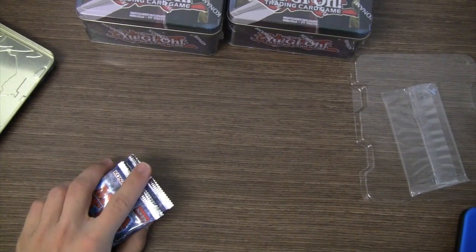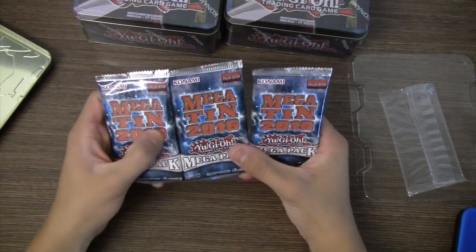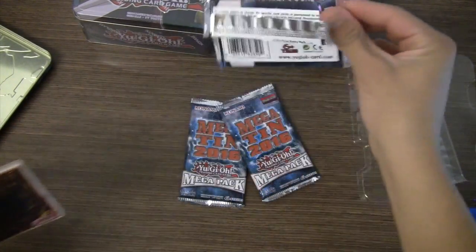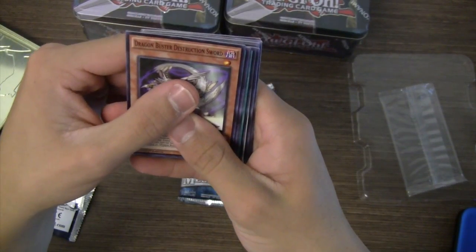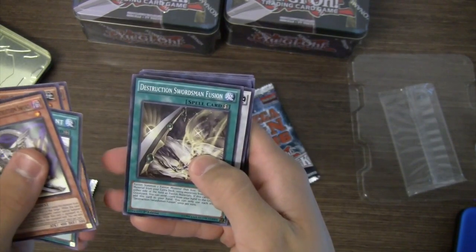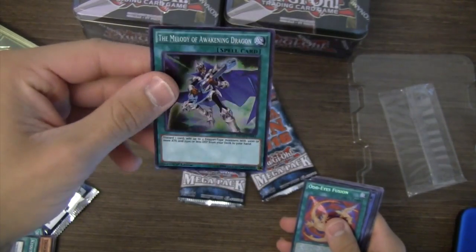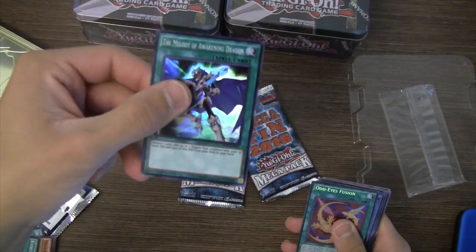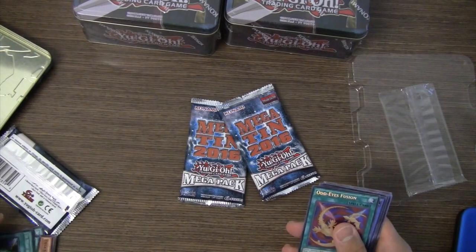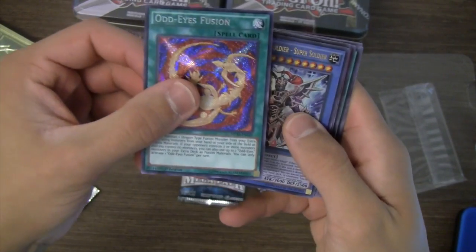Now we have our three mega packs. I'm really hoping for Solemn Strike and Cyber Dragon Infinity, but there's a lot of awesome cards so I'll take anything. Dragon Buster Destruction Sword, Despot, Super Heavy Samurai Soul Buster Gauntlet, Fusion Despot — yes, very awesome — Super Rare Mel the Melody of Awakening Dragon! I mean, you'd normally have to spend about 25 bucks for one of these from the Cross Souls pack. And we have Odd-Eyes Fusion for our secret rare.